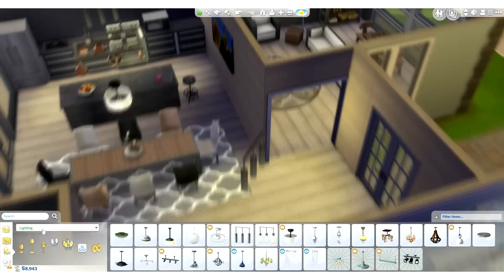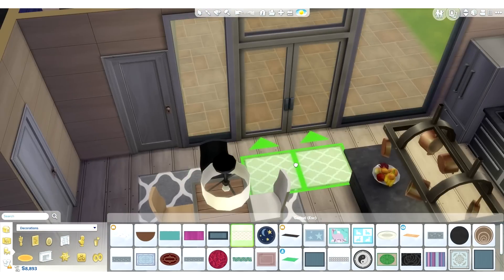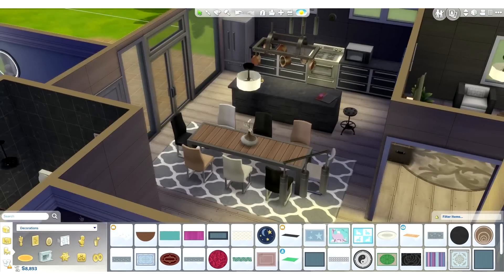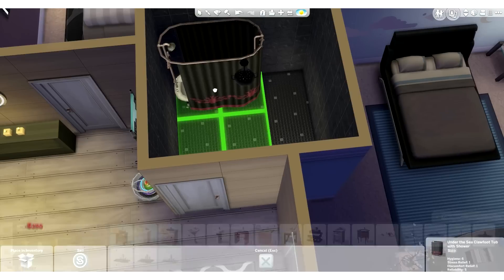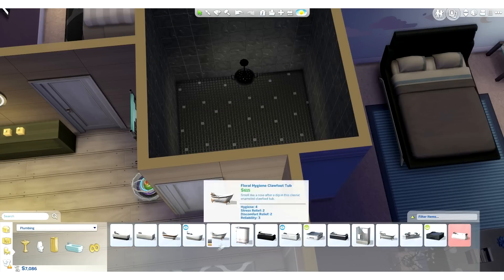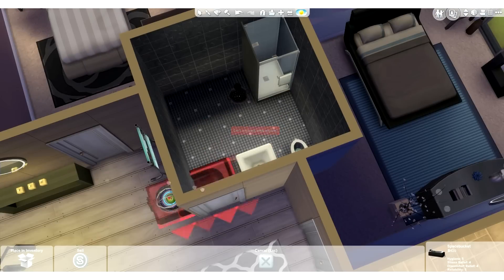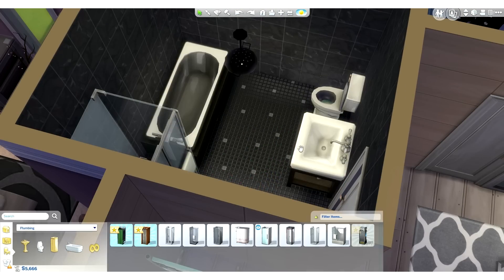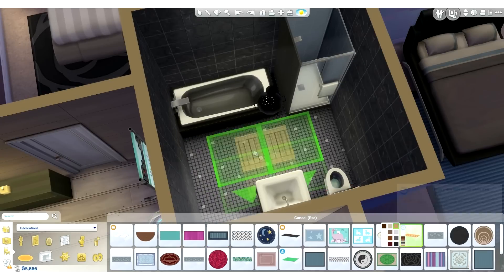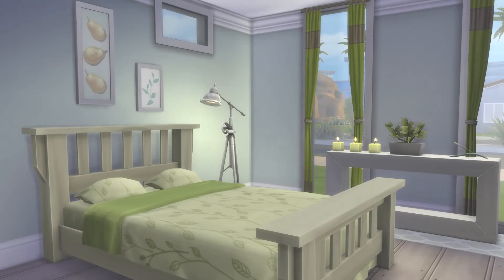Now we kind of just have the bathroom to do. I put in some more rugs and things. Now in the bathroom — I don't really change anything much in here. I just upgrade what we already have, because like I said, we have a lot of money, so why not upgrade everything including the bathroom? Which, if you guys have been watching my Get to Work series, you would know that all of my things — all of the appliances, all of the plumbing — keep breaking constantly.